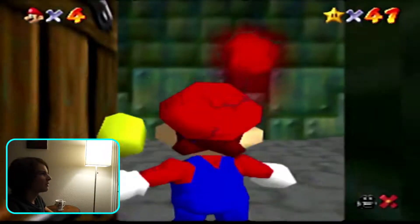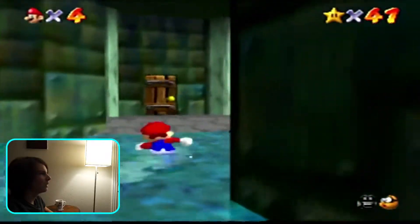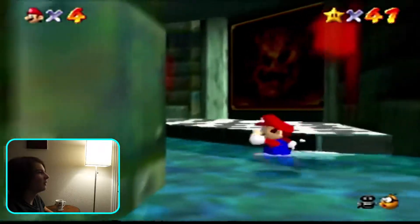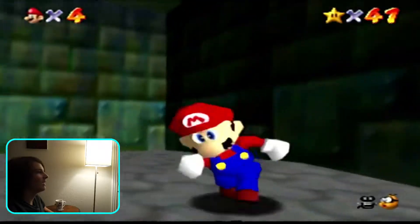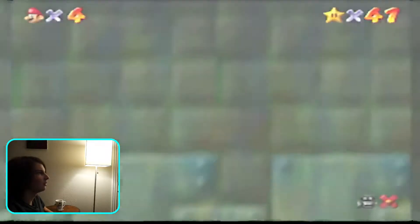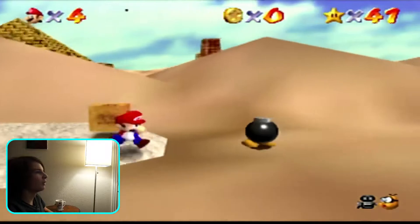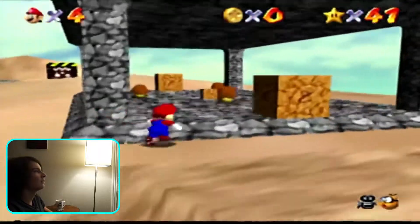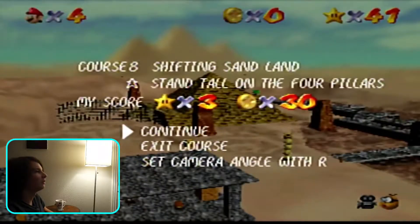I guess we'll go to the desert place — I forgot what it's called. It actually took me a long time to remember how you even get there. I was like, where's that desert place? I know there's a desert theme world in 64, but where do you find it? Basically you just jump into a brick wall — I can't really imagine having to find that in the 90s. The mission is called Shifting Sand Land: stand tall on four pillars.